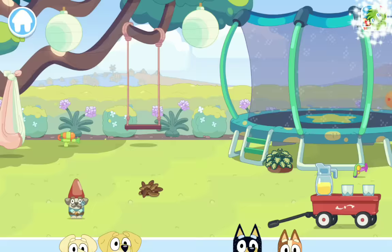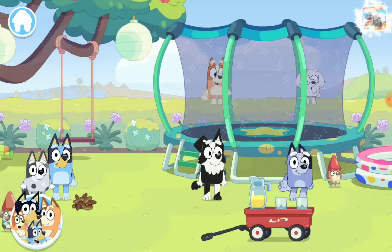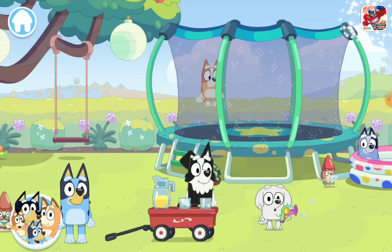Now let's have a kids play date with Muffin, Socks, Mackenzie, and Lila. All right, we'll add her here. Socks and Muffin will play - Socks will play in the pool, Muffin will play in the sandpit. Bluey and Mackenzie will play lemonade stand. Hey, this is Lila's bubble blower - here you go Lila, hold on to it. Come here Lila. Now you can blow bubbles.